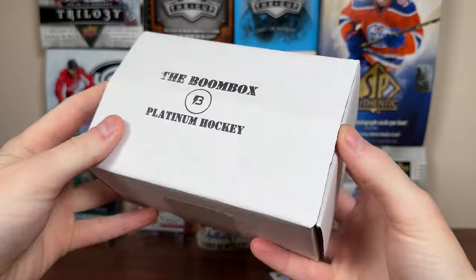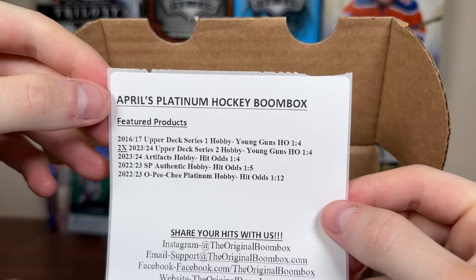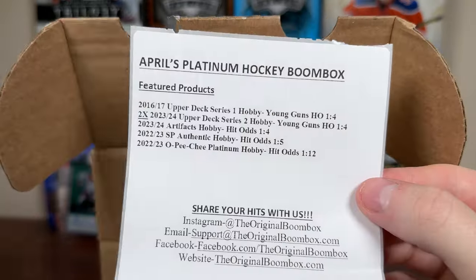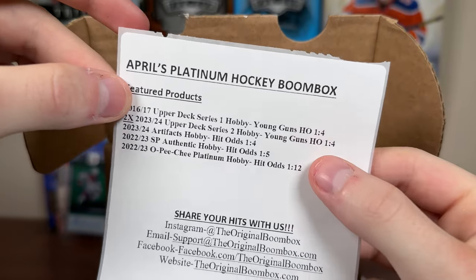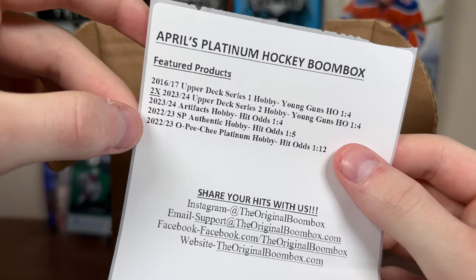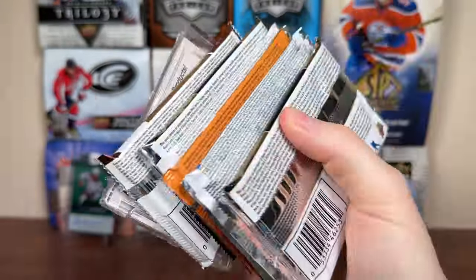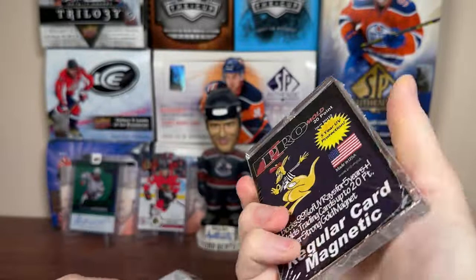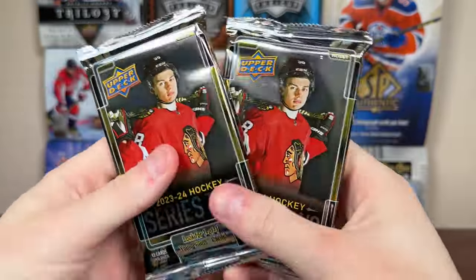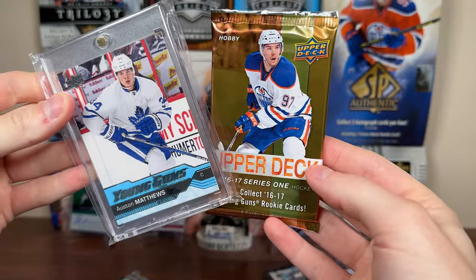Let's go down to the Platinum Boombox for April and see what's in store. April's Platinum Hockey Boombox — taking these out. Featured packs: 1617 Series 1 — nice, looking for this guy. Two 2324 Series 2 packs — nice, Young Guns odds should be one in two. 2324 Artifacts — so another Bedard pack — 2223 SBA, and 2223 Platinum. There's also a Series 2 ticket promo once again. Here is the Platinum Boombox — got another OneTouch, pro mold, another 20-point case, and here are all those packs.